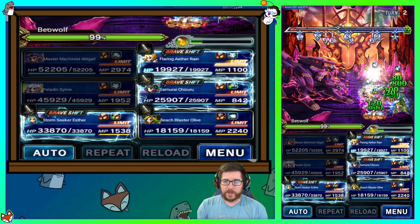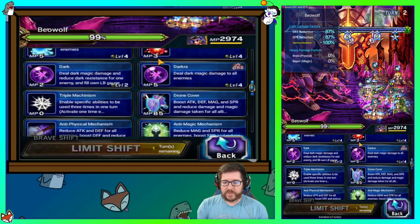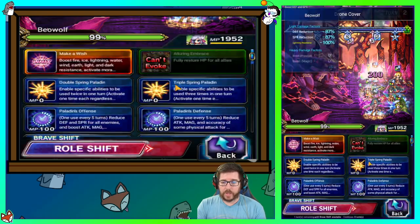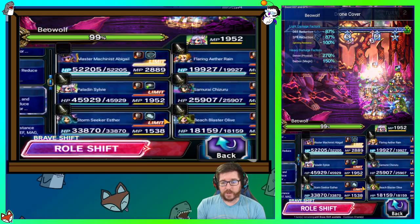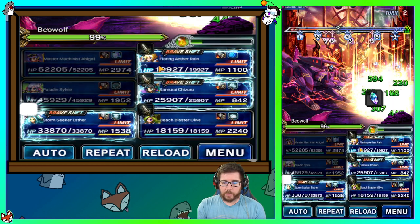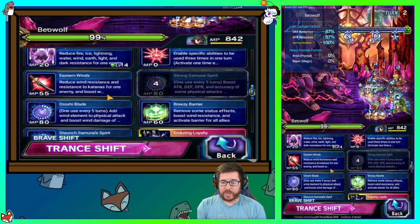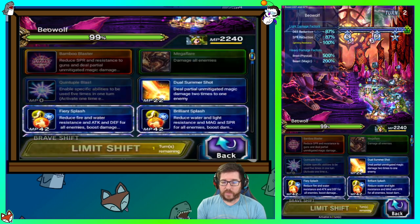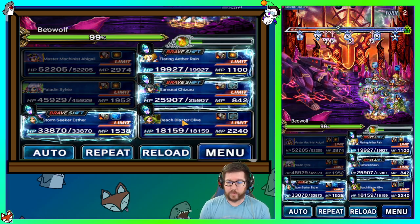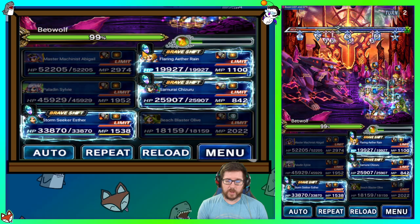That looks pretty rough on Abigail, but she counters and brings us back to full — we're fine. Just from passive morale fill we're well into the player side morale, so we're doing great. Turn 2: Abigail is going to cover and then use her two breaks to continue filling morale. Sylvie is going to do Vines, Petals, and Compassionate. Shatterbolt three times to fill morale. Rain is going to chain with Pulverizing Force, Chizuru chains with Beast Pulverizer, and they do a little bit of damage on the boss.